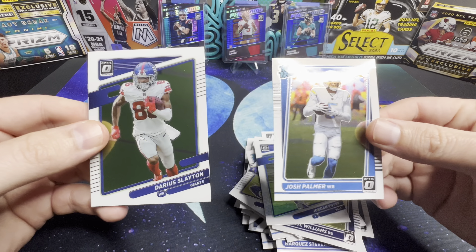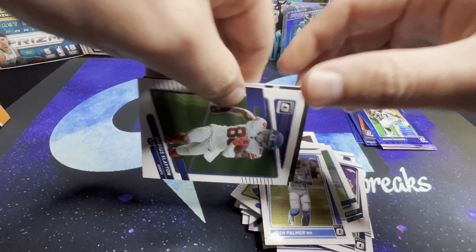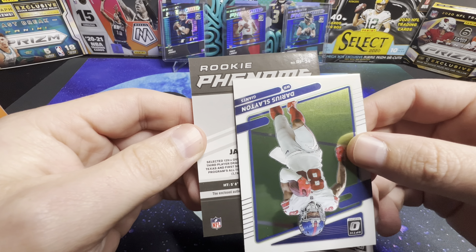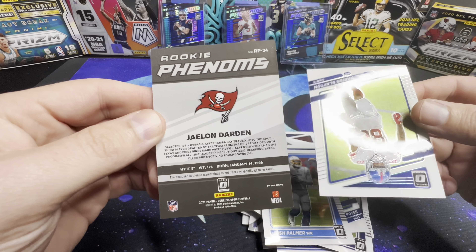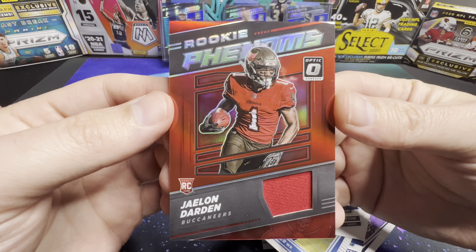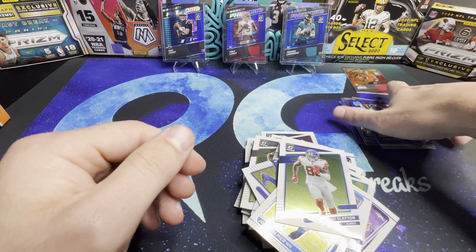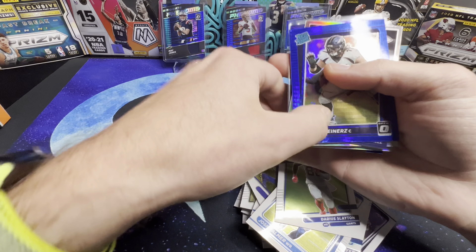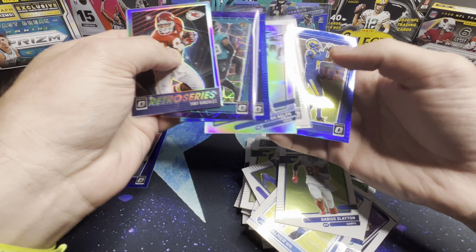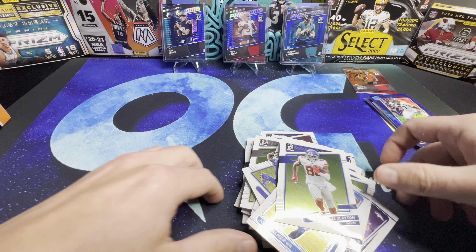We've got Jordan Poyer, Darius Slayton, Josh Palmer on the rated rookie, and Rookie Phenoms — Jalen Darden, color match. Alright, that's it for mega box number one. We got the three blue hypers — all right, let me get these out of the way and let's get into our second mega box.